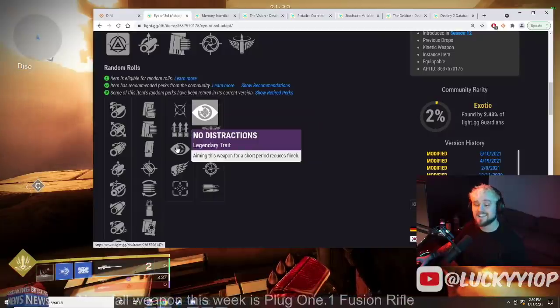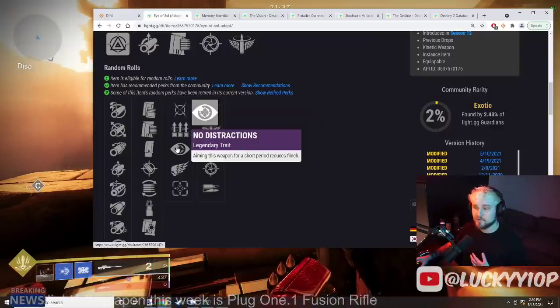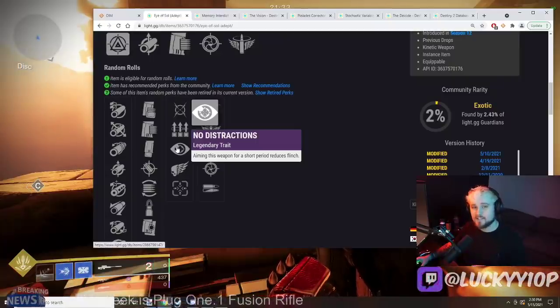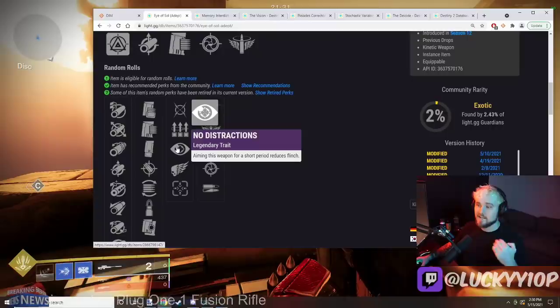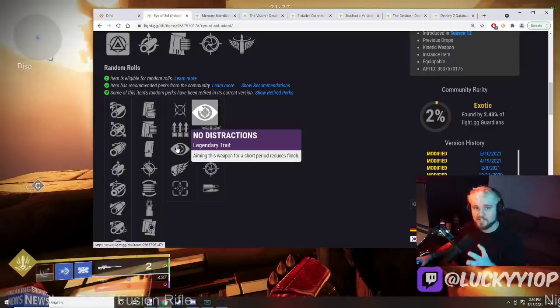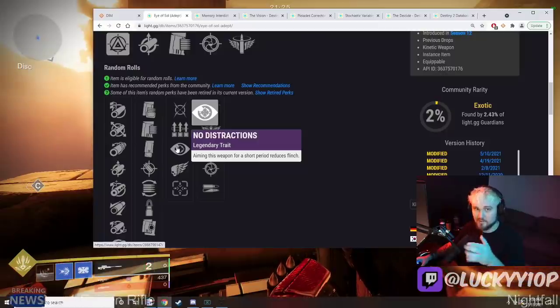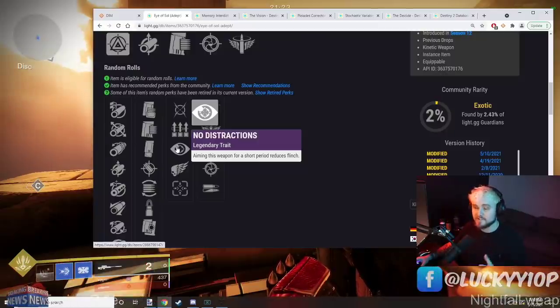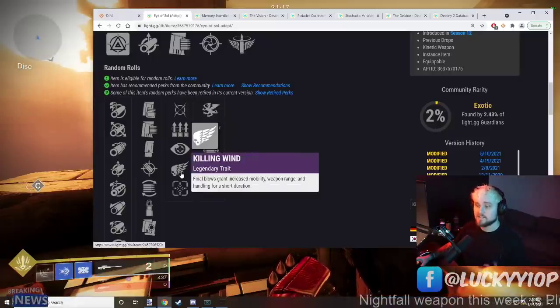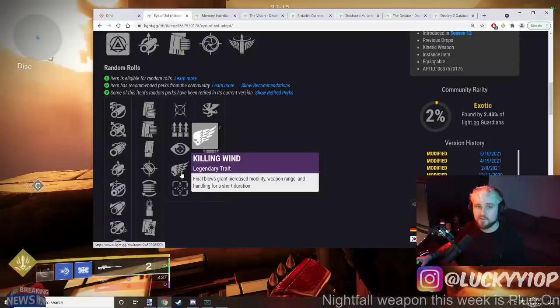Next up is No Distractions — this would probably be my personal perk of choice. It recently got updated so it procs a little bit faster than it used to, meaning when you're lining up a snipe and people are shooting you, you'll flinch less. You can continue to line up that snipe and hopefully land it even while they're tagging you with primary or special ammo.